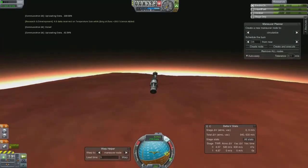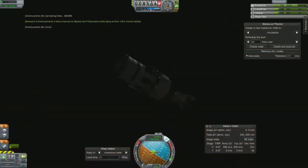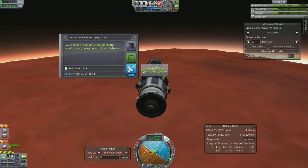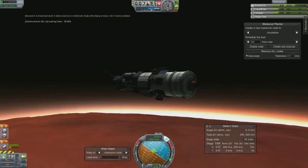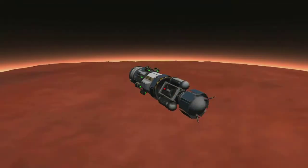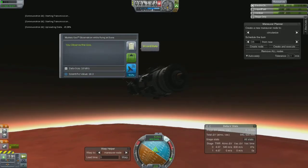Just getting some science on the way down, some glory shots here and there, and then I'm going to attempt a landing manually. The chutes really basically act like drag chutes and slow you down, but you still need a little bit of engine to keep from smashing.